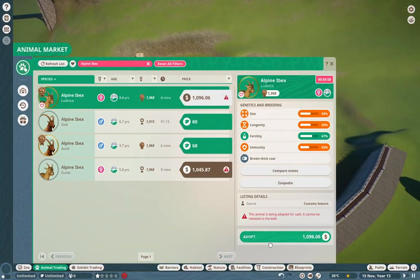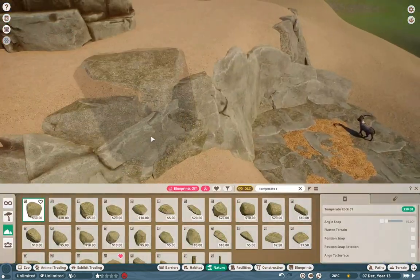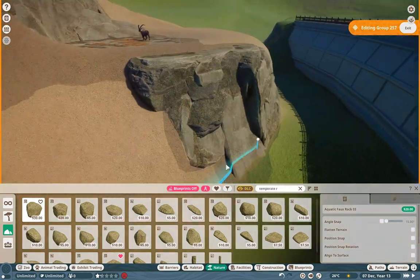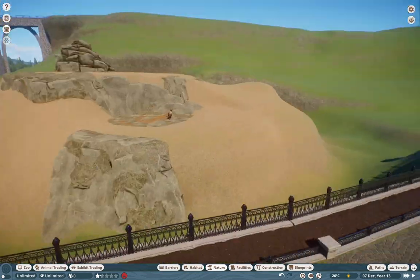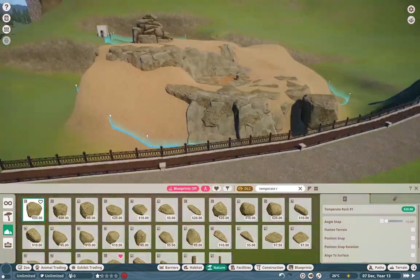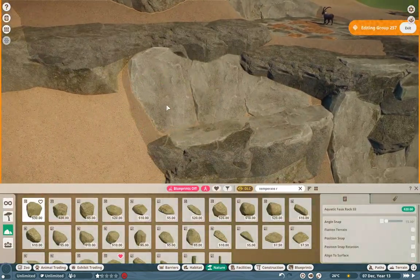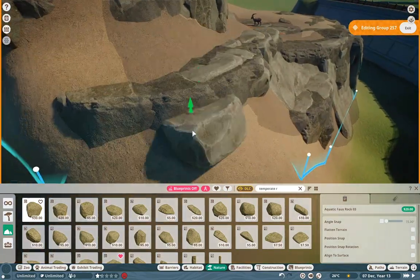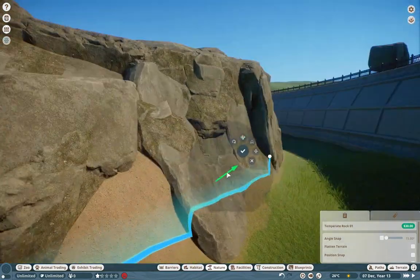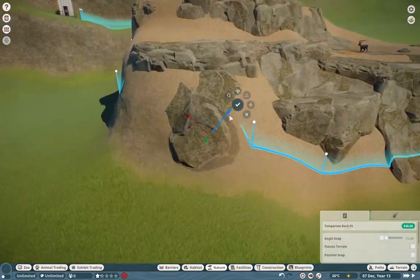I even give the Ibex a little cave in here — you can see that with the bedding right there — so they have a way to get out of the hot sun. If you guys are new, welcome to Tiergarten Wilhelmsdorf. This is going to be our European zoo going forward. I can't wait to get more European animals in here — the badgers, the salamander exhibits, even the fallow deer is going to be a really fun one. We're working on rock work for the majority of this episode.